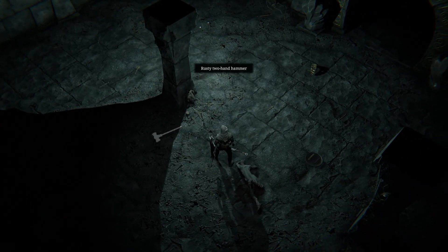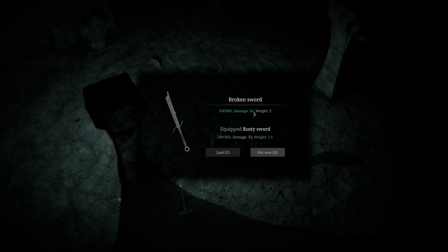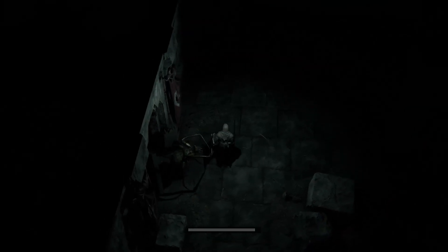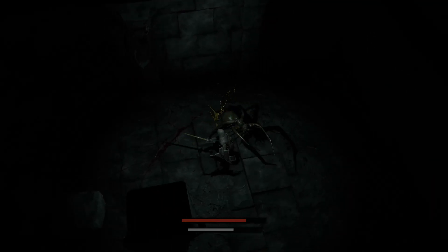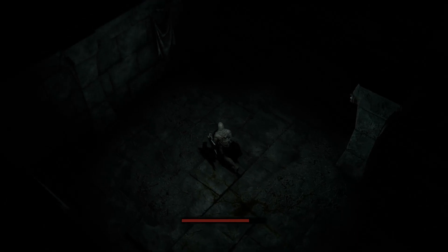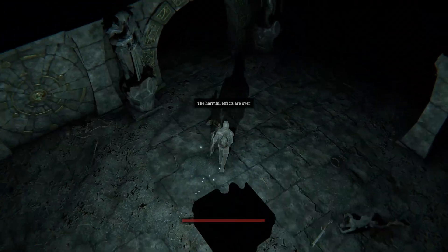Oh, what's that? Is that a sword? There's a sword right here, but is it broken? Oh, it is. Let's see here. I'm not 100% sure on how this works. I'm gonna run back to that lamp - it'll probably heal me. Yeah, it will. Alright. Poison effects are over.